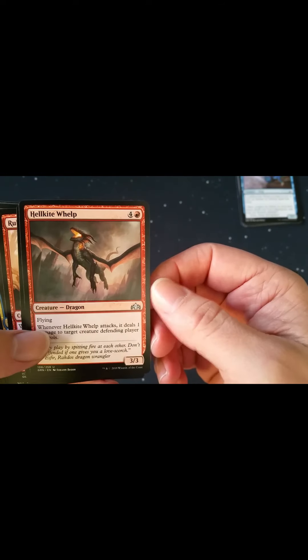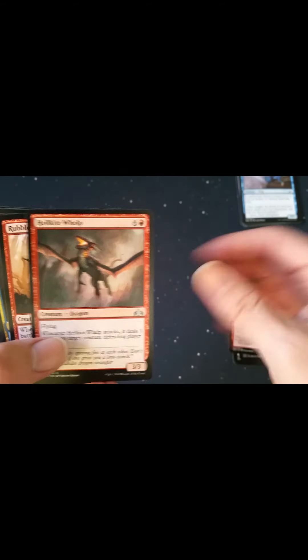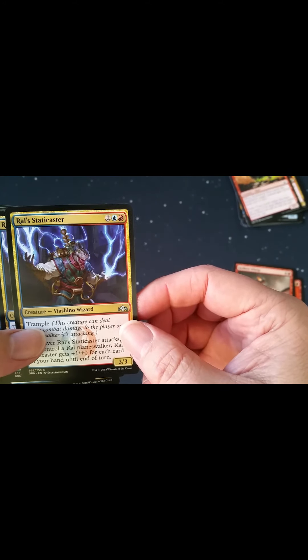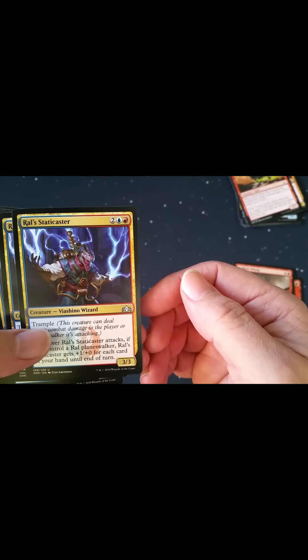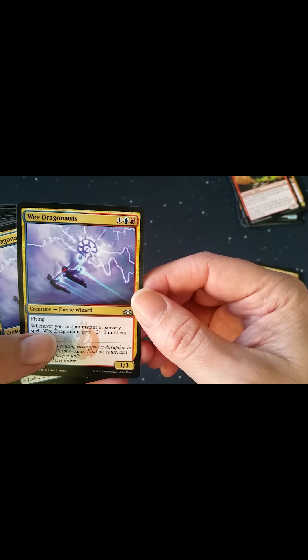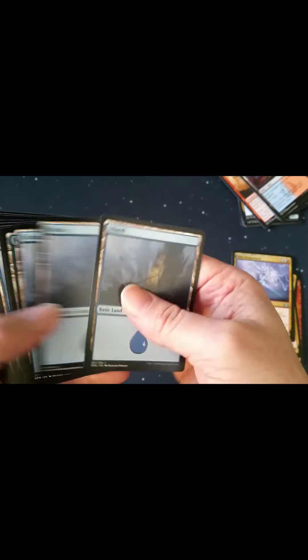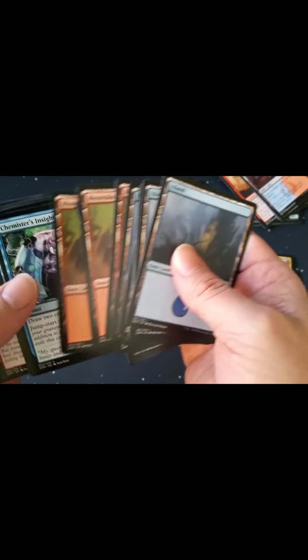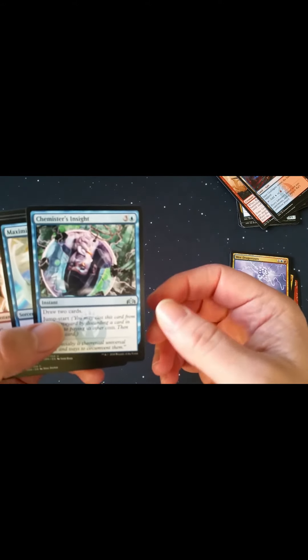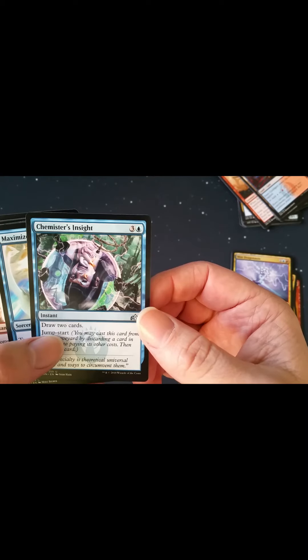A stack of commons, and we have some uncommons — Hellkite times two. Those probably aren't worth much since everyone gets the same type of cards with the planeswalker deck. Ral's Static Caster times two, three Dragonauts — that's kind of an interesting card — times two, and then a bunch of lands.